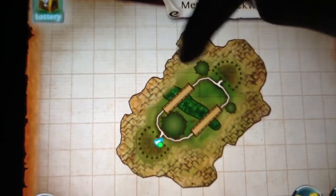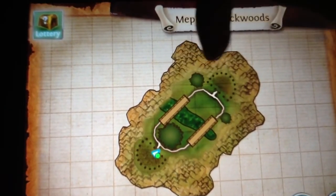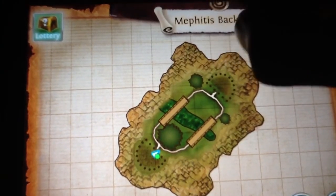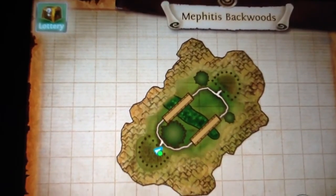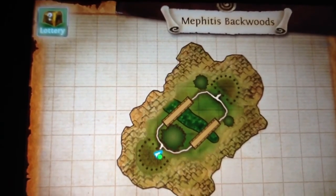Or you can pretty much kite your enemy around these trees and keep out of the line of sight of them. So that's my guide, guys, from the Fighters Backwoods. I hope you guys enjoy. J-Link Student 3 is out.